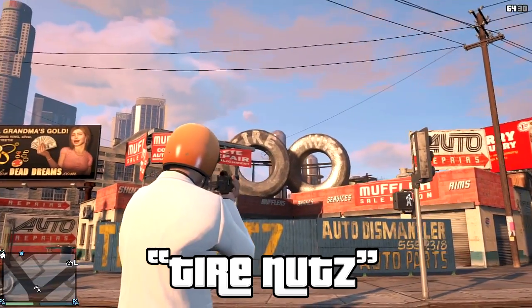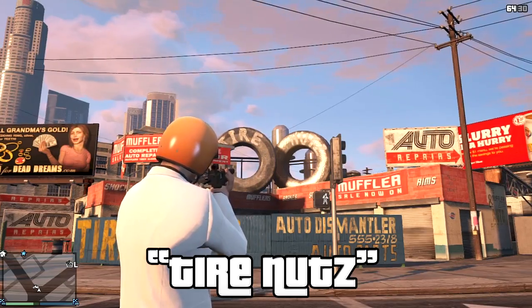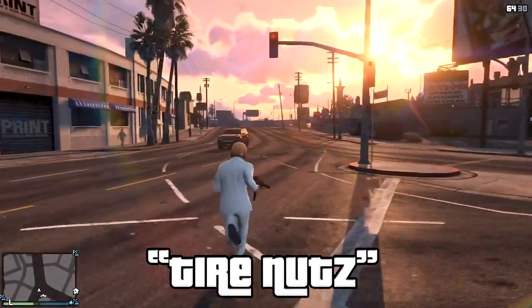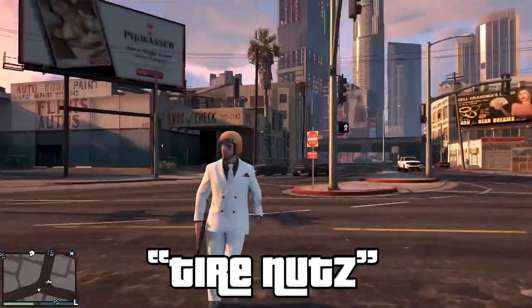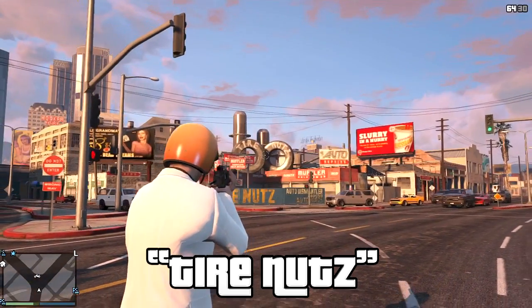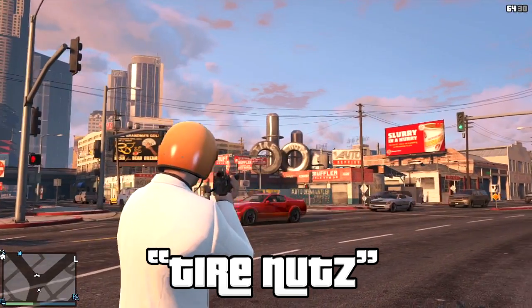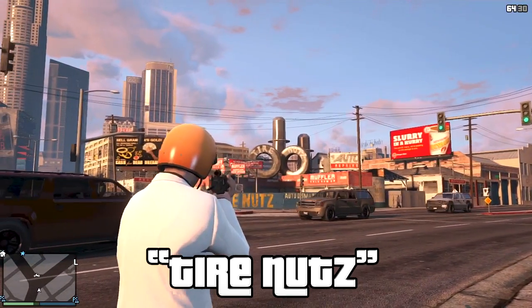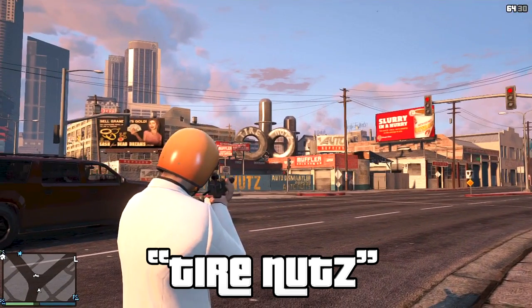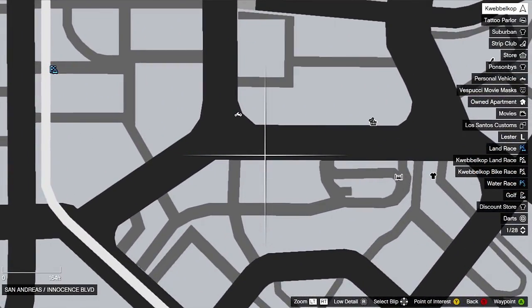The second Easter Egg is the Tire Nuts Easter Egg. It's a bit of a dynamic Easter Egg because you can't really see it from everywhere. As you can see, there are two tires right there and it says Tire Nuts on them. If you walk back, there's a structure right behind it that's in the shape of a massive penis. What were you expecting from Rockstar? There's a small one, then a bigger one on the left, and all the way on the left you can also have a building behind it making it huge.